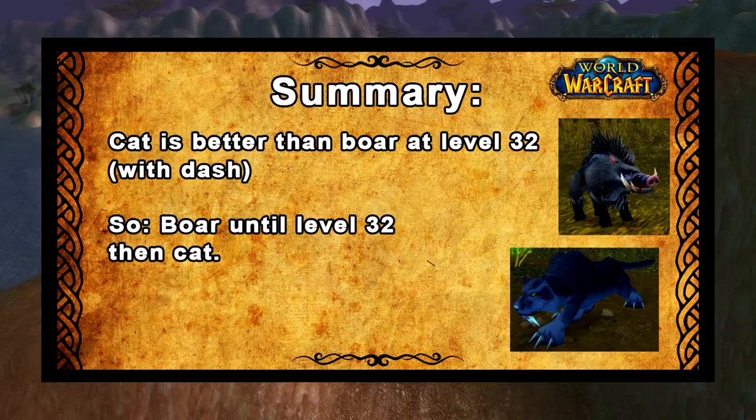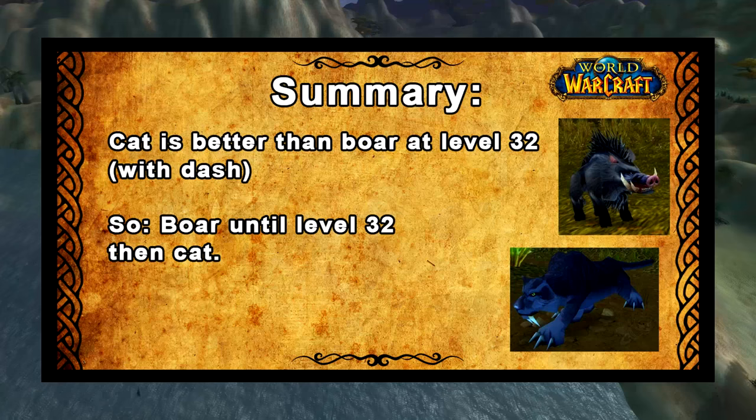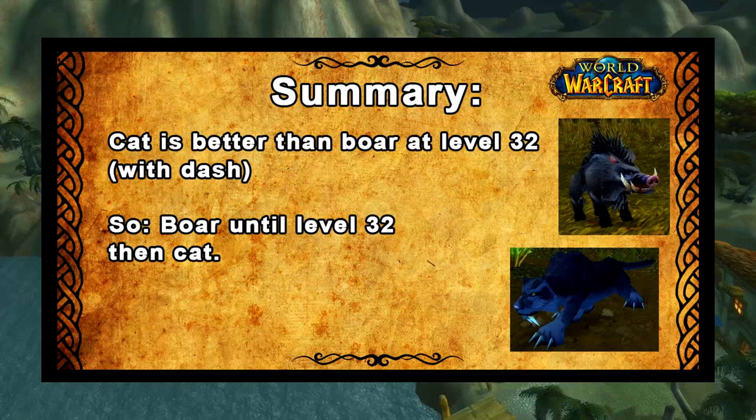So the short answer is that the boar is better until the cat has access to the dash ability. Dash can be learned at level 32 from a Stranglethorn tiger, so I'd recommend going for a boar until level 32 then swapping to a cat. However this does depend on what race you're playing, because if you play Horde we can't really make the boar good at dealing damage since we can't rank up his abilities, whereas the Alliance can.